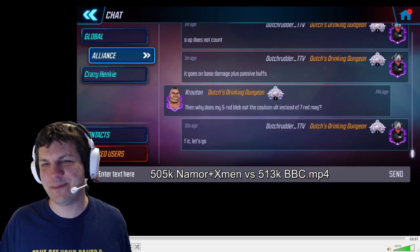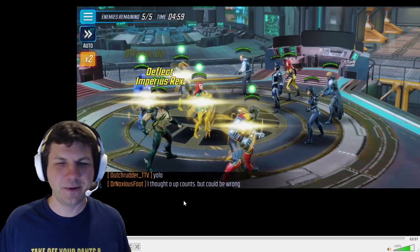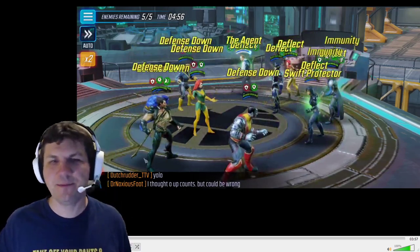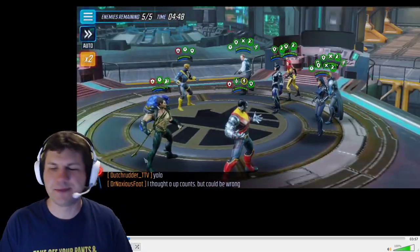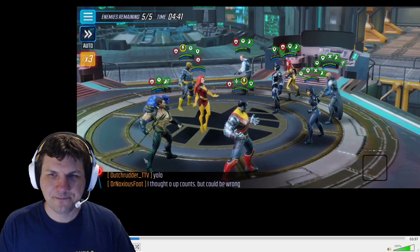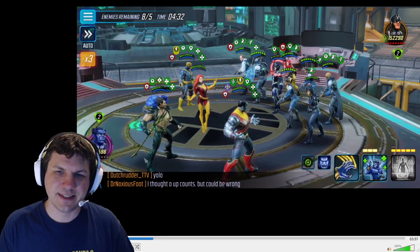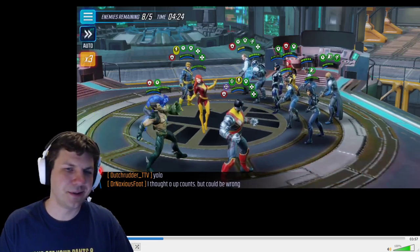Next I really like this hybrid team — it's pretty neat and this is my first attempt doing it, so this is a YOLO. It's X-Men with Namor instead of Psylocke, Storm, or Wolverine as a fifth. It is with Beast though — he's pretty helpful. His special heals, he can flip some buffs on enemies, and his ult provides offense up in particular, which is very important for this team because doing damage is awesome.